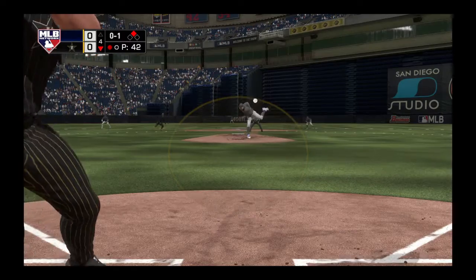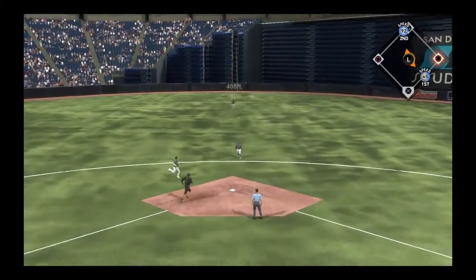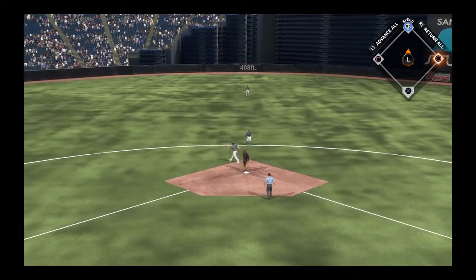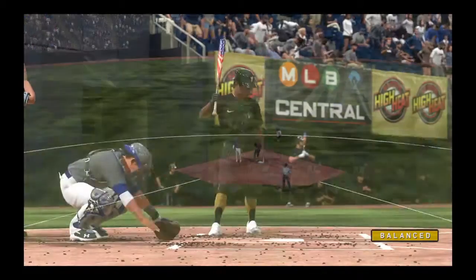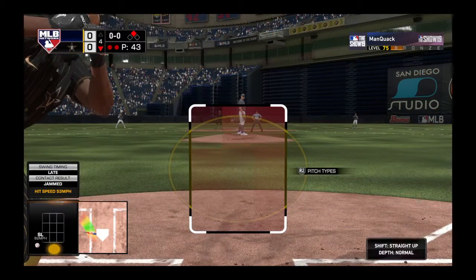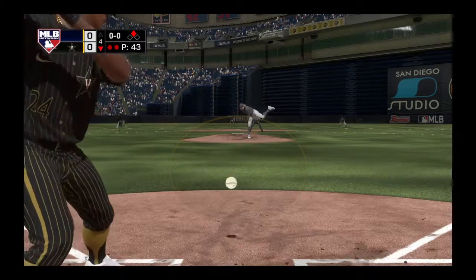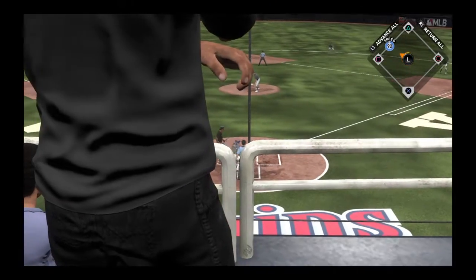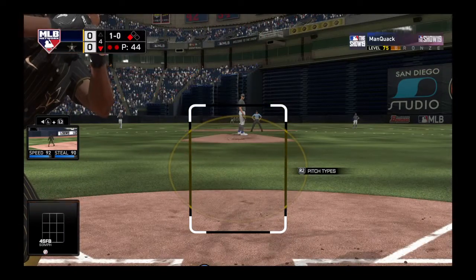Getting a few steps off second there. Now the pitch — that's popped up. Catch made, Altuve. And there are two gone now. So striding in, Ricky Henderson — he was a strikeout victim in his first try. Runner breaks for third, pitch misses low, the throw — not in time as he just gets in ahead of the throw.